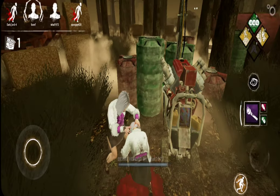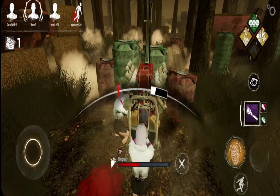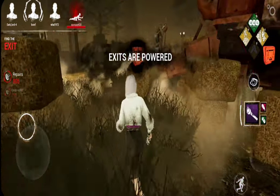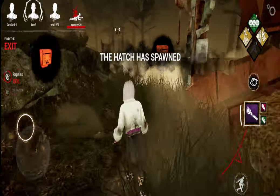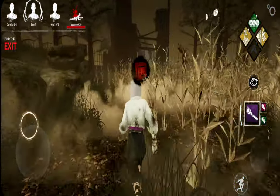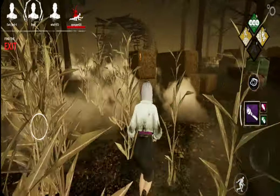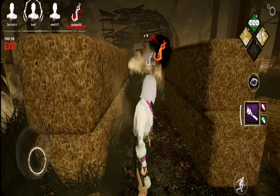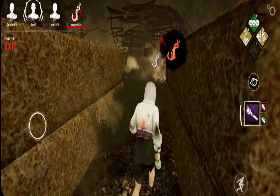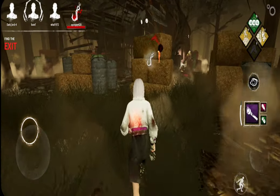He's left, so we're good. Alright, we've healed and we're going to finish the gen really quickly. Alright, the exit gates are powered. No, Spooky went down. Alright, we'll get you. There's someone on the exit gate already, so we'll just get you and then we can all escape. Definitely 100% gonna happen. It's been certified, I promise.